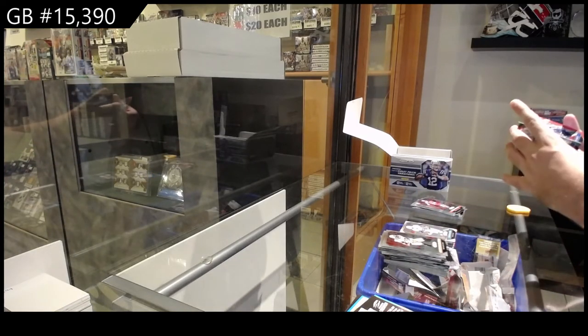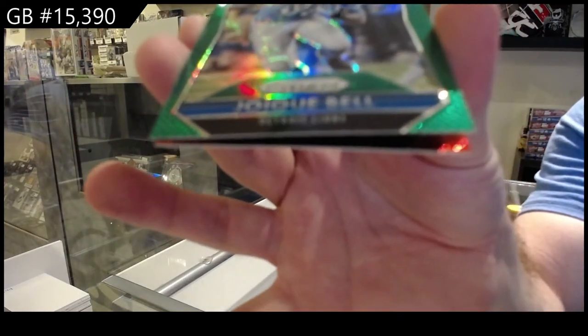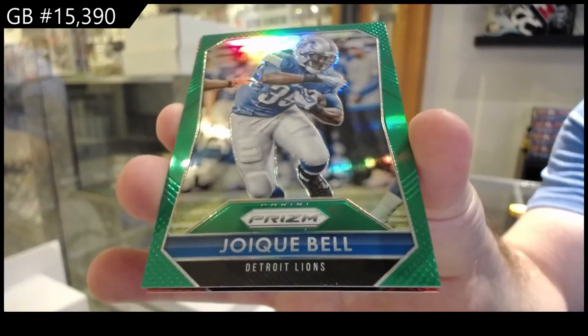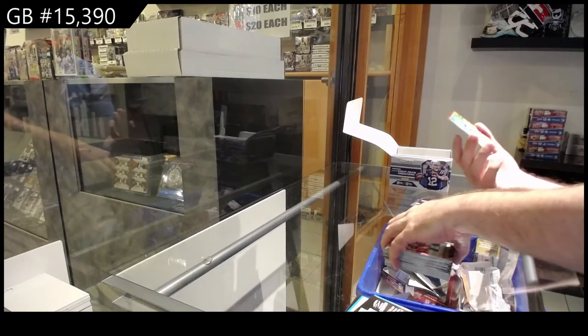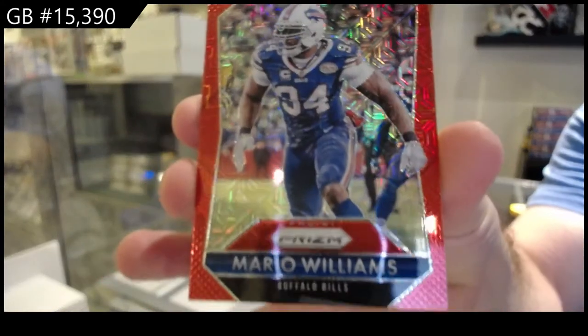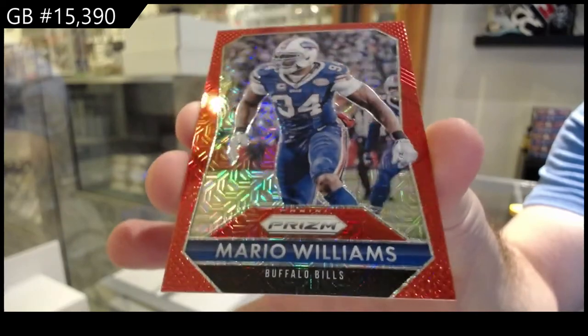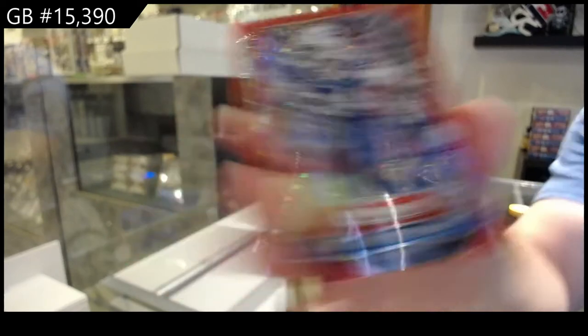We've got a Bell for the Lions — green. And we've got numbered 99, Mario Williams for the Bills.